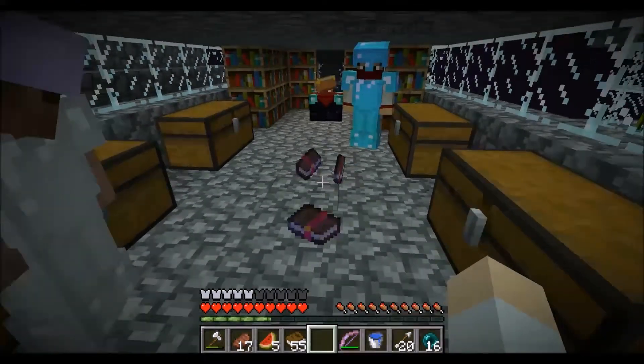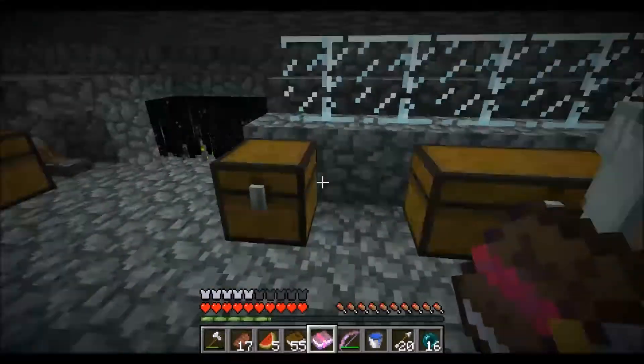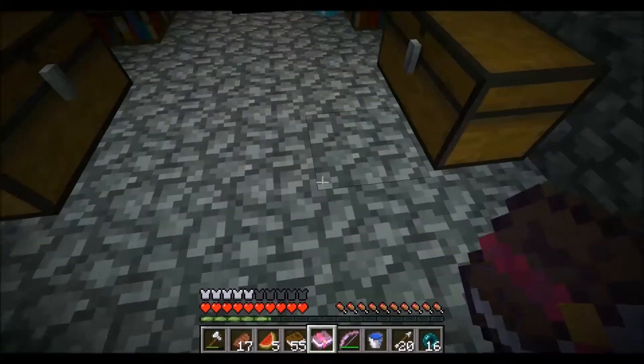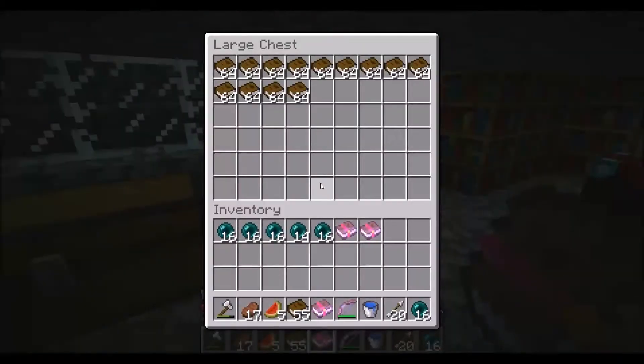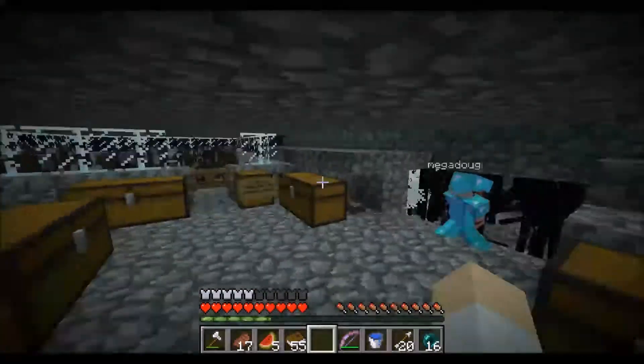Sharpness 3, Knockback 2, Projectile Protection 4, Efficiency 3. You're gonna need that Projectile Protection. Who do you think wins that? You got it. Which one's mine? Hey, Brett picked one up and I'm trying to throw it. Okay, who wants to go first? I'll just claim the books chest as my own right now.